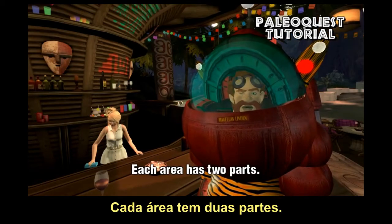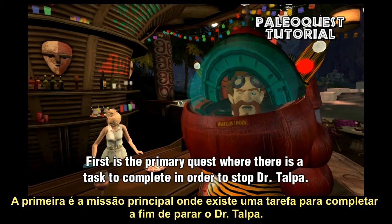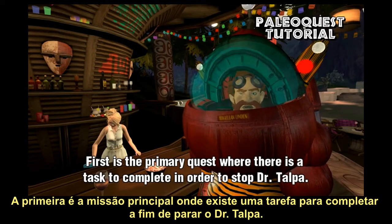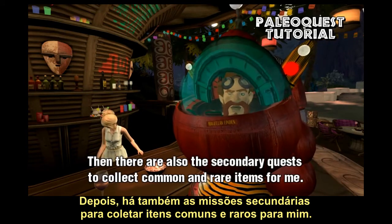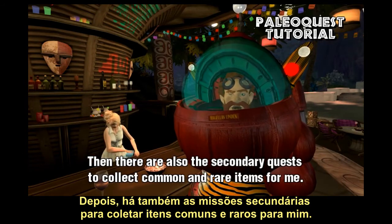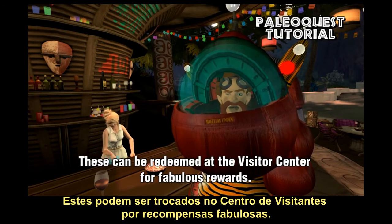Each area has two parts. First is the primary quest, where there is a task to complete in order to stop Dr. Talpa. Then there are also the secondary quests, to collect common and rare items for me. These can be redeemed at the visitor center for fabulous rewards.